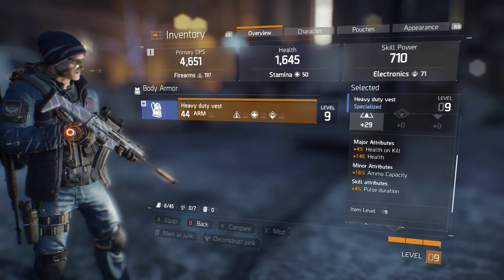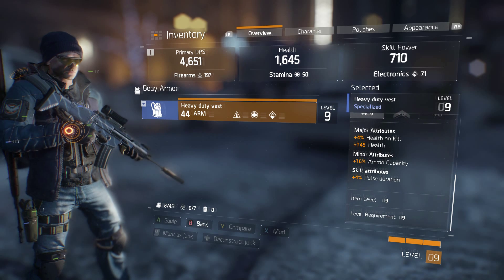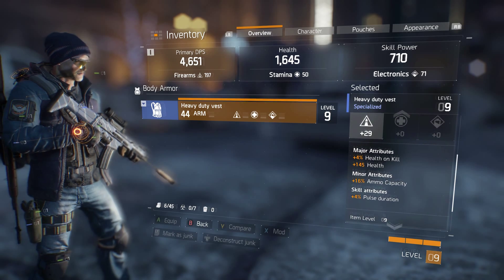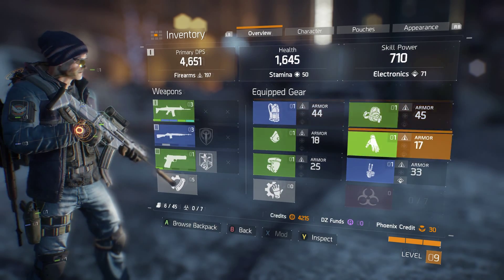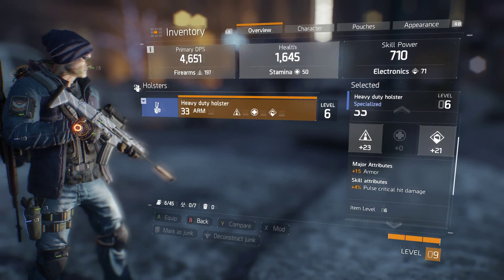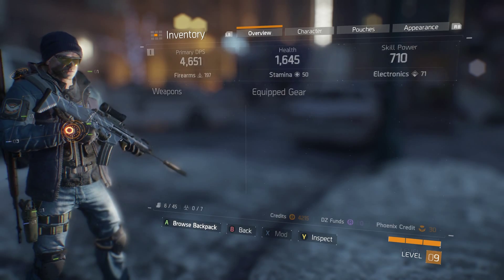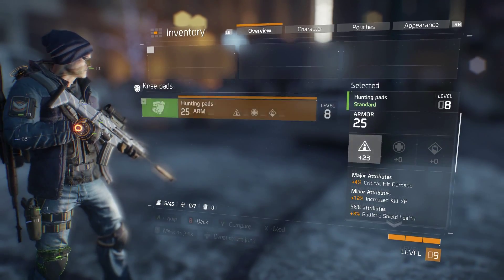Also, the more rare the item, the more attributes they have. As you can see, this one is pretty much perfect for me except for the pulse — I don't use pulse either, but extra ammo, extra health, and extra health on kill — I like that a lot. They all have different ones, plus armor bonuses. And this other one is bad because all its attributes are for ballistic shield and pulse, which I don't use.